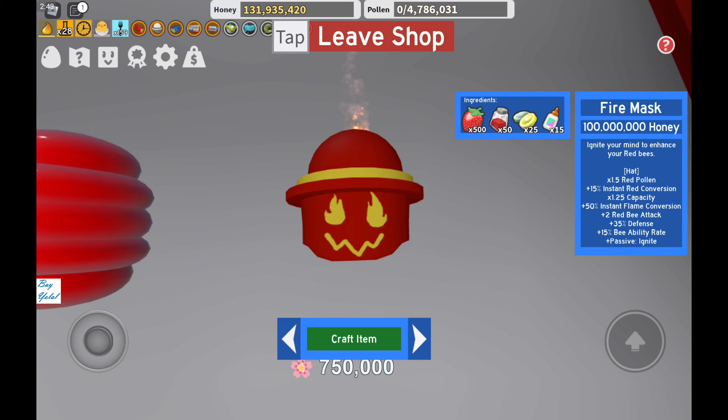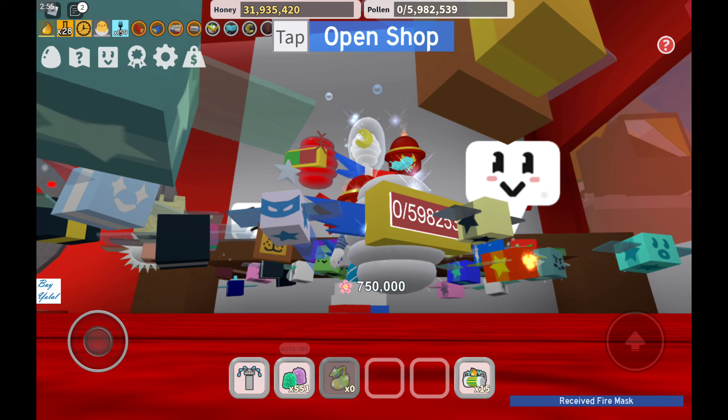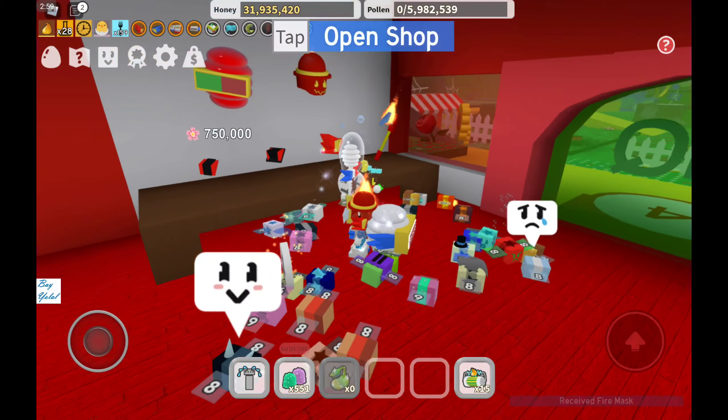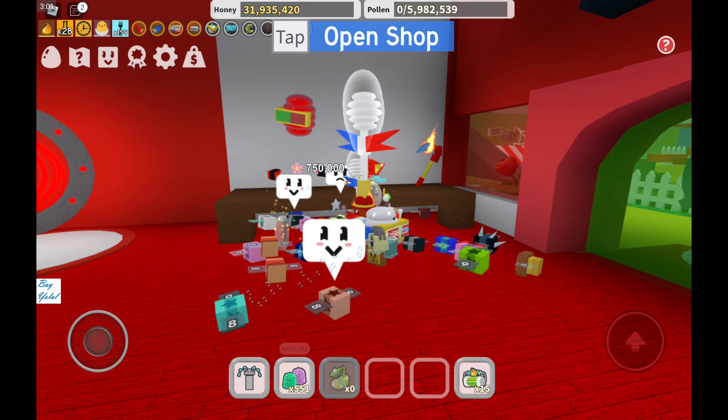And 35 defense. It would be very nice, it will be useful. And 50% more bee ability rate, and passive is ignite. Let's craft the item. We just received the fire mask and so far we have completed the red shop — we gathered everything from this shop.